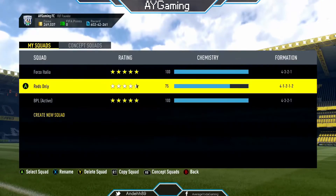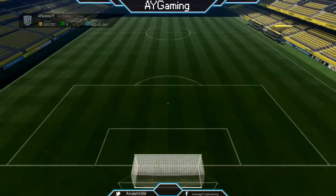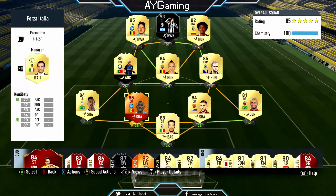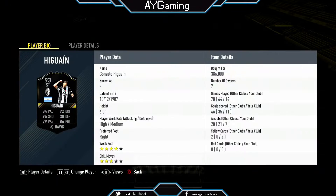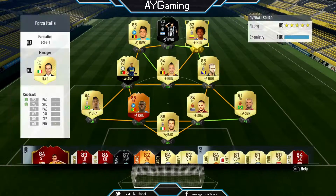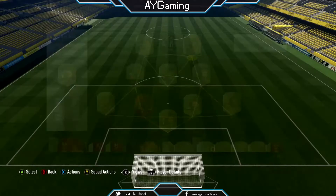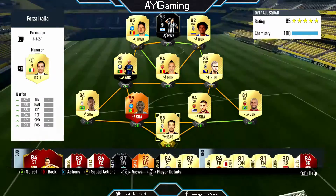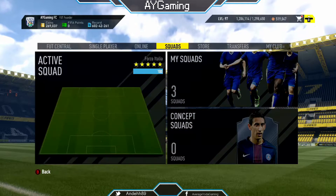And my Forza Italia squad — Serie A squad. Still got my Gonzalo Higuain, 93 rated. Still got my Pedrada who's an absolute animal. And OP Mertens. So it's as you were really for that squad.